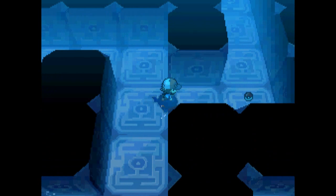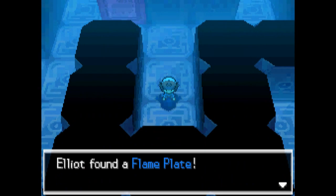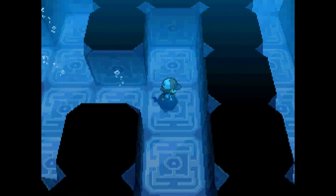There are plates down here which boost the power of certain types of moves. For example, the Zap Plate powers up electric-type moves, and it also changes the type of Arceus depending on the plate — a Pokemon from Generation 4. There's also a Flame Plate for powering up fire-type moves and a Dread Plate for powering up dark-type moves.